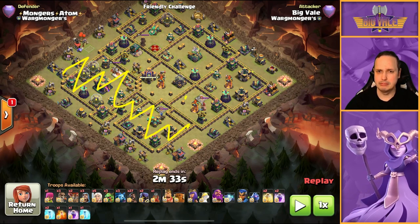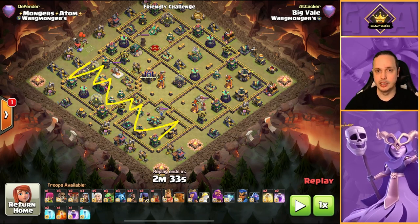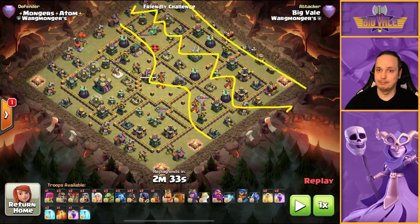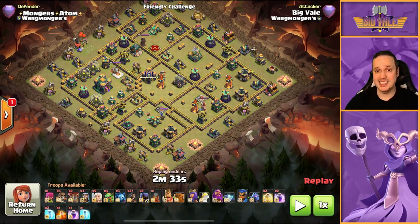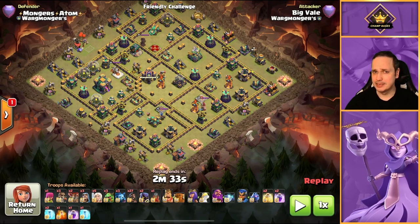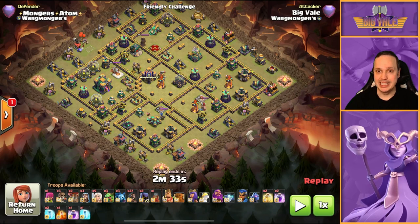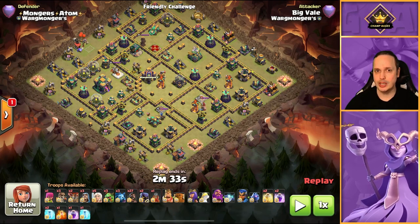So we've taken out all of that area — that's what we've done so far. What we've got left is everything in the core here. What we're going to do is send in our hogs, our warden, our RC, and potentially headhunters — though I don't think I actually end up using them. We're going to send them all in from this side.